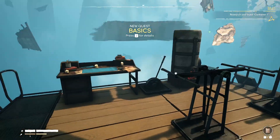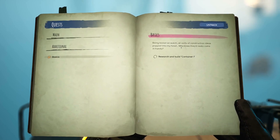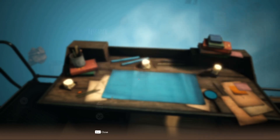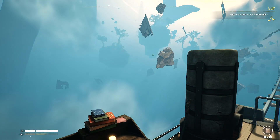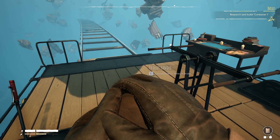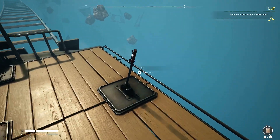Oh I heard a ding — the journal wants me to do something. Research and build container one. All kinds of construction ideas pop into my head, sure buddy. We've got the stuff for this. Perfect — now what do you give me? We should probably make copper and workbench one. We're going to need more metal — metal seems to be the limiting factor. Our inventory is okay at the moment, we're not really finding too much, so maybe we'll speed up a bit.